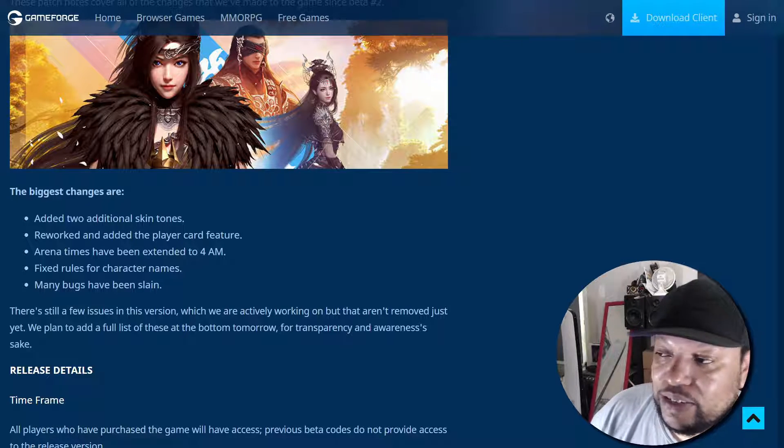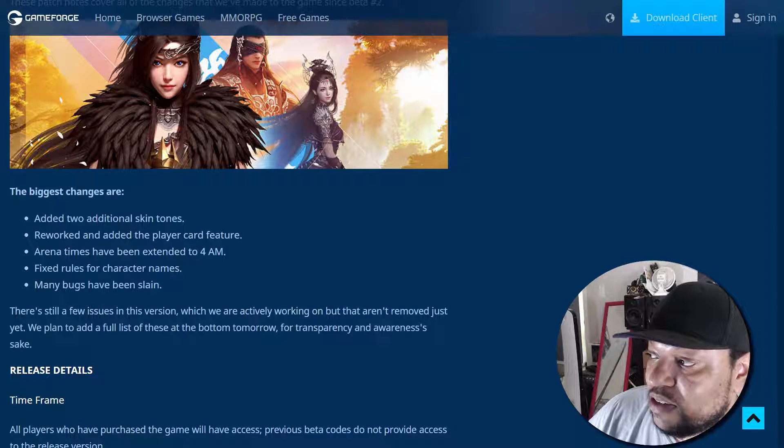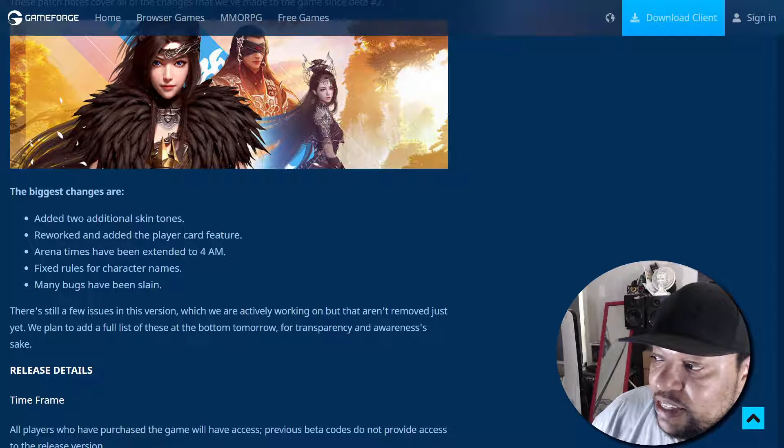So it says right here the biggest changes are: they've added two additional skin tones, reworked and added the player card feature, arena times have been extended to 4 a.m., fixed rules for character names, and many bugs have been slain.